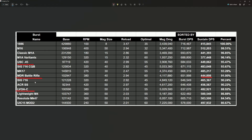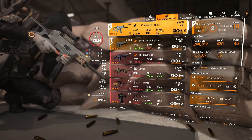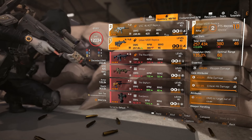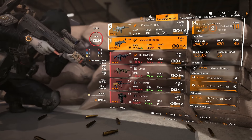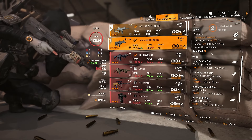Let me just double-check I've got the right gun ready — USC 45, yes, that's the right one. So we've got two of these ready to try out, both at expertise level 20, which is going to become fairly reasonable for people to reach going forward with the new cap being 27. The RPM is slightly better and I've put Optimist on both of them.